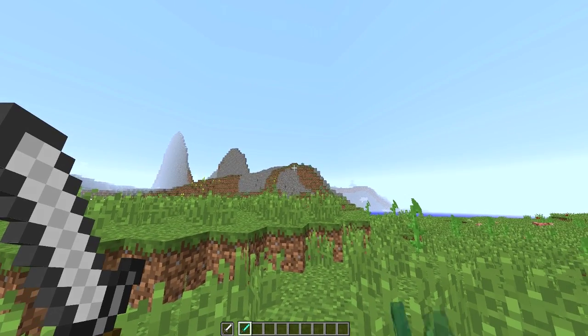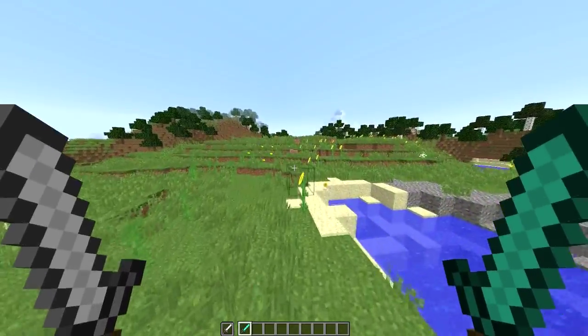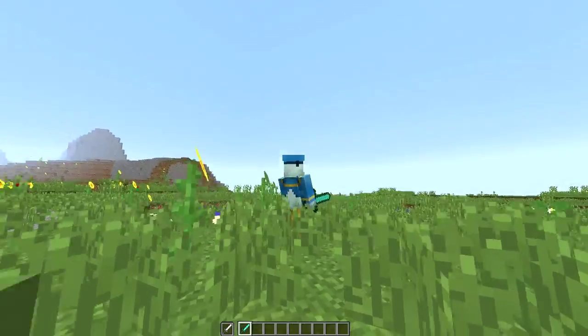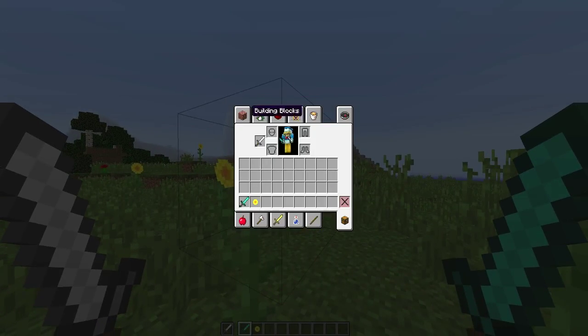I haven't actually tested dual wielding out yet — I don't know how to hit with my left sword, maybe if someone could tell me in the comments that'd be great. Anyway, we are on a 1.9 server without the plugin, so what I'm going to do is install the new plugin which will revert us back to 1.8 PvP so you can see the difference.